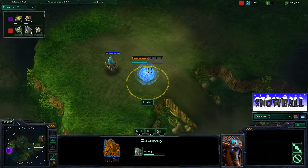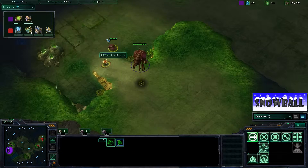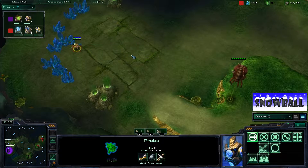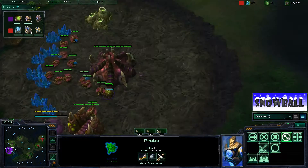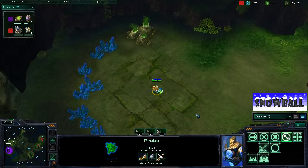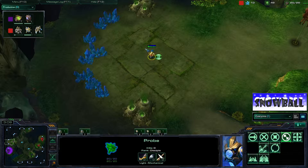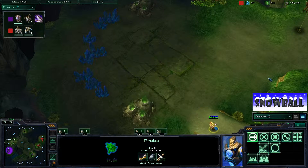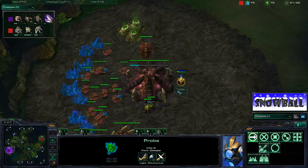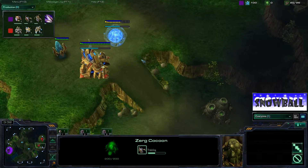Huck probably won't do too much to counter the Speedlings — he'll put a Cybernetics Core down and then add a Zealot to complete the wall-off and stop any early pressure. Moonglade is sending his scout drone down and Huck is chilling, trying to stop the expansion. A nice Protoss tip: patrol your unit at the expansion location, and when the drone comes to build, walk it around a bit. When you leave, build a pylon and cancel it or keep it — that forces the Zerg player to pull drones and make more Zerglings than he wants to early on.